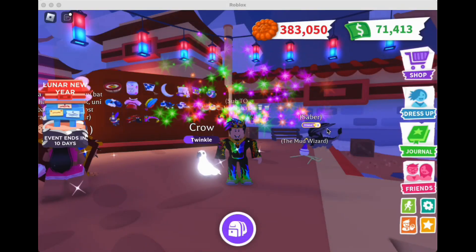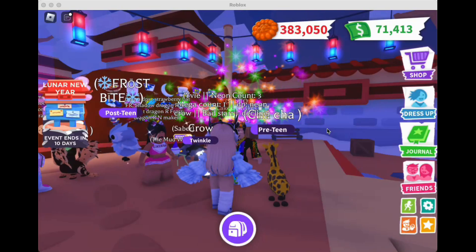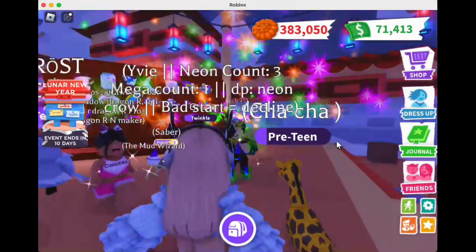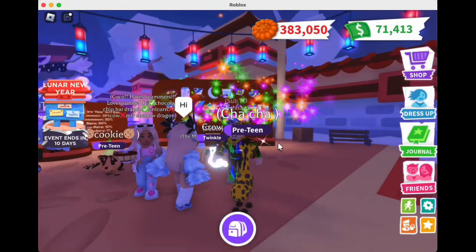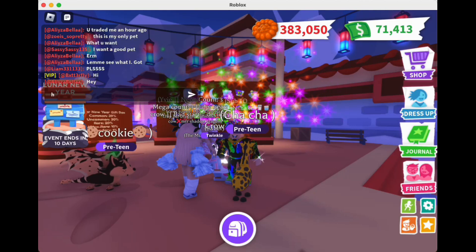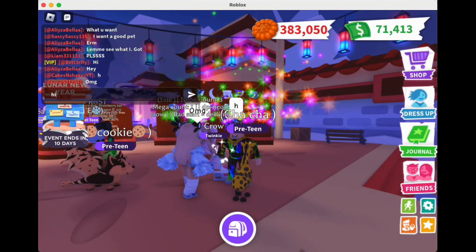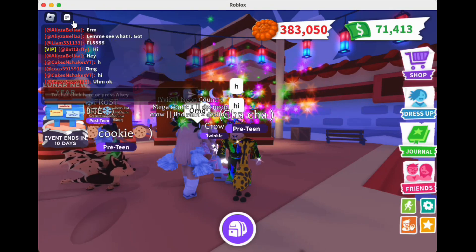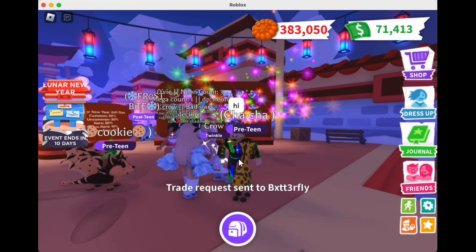Hey, this is Geeks and Shakes and I am here with my Neon Crow getting ready to offer for a giraffe. I'm just gonna say hi to this girl. I didn't say hi, I just said H. Here we go — I'm gonna trade her here.